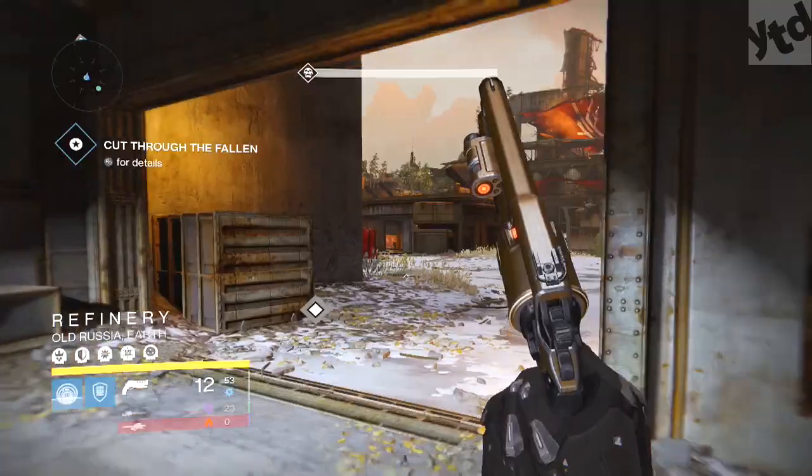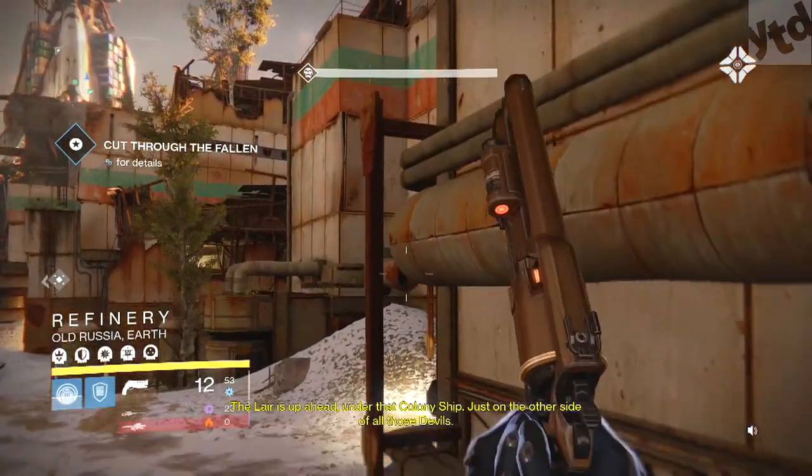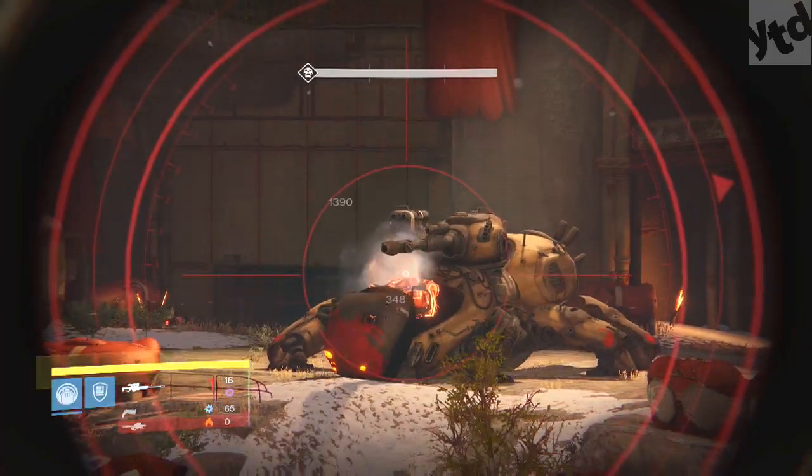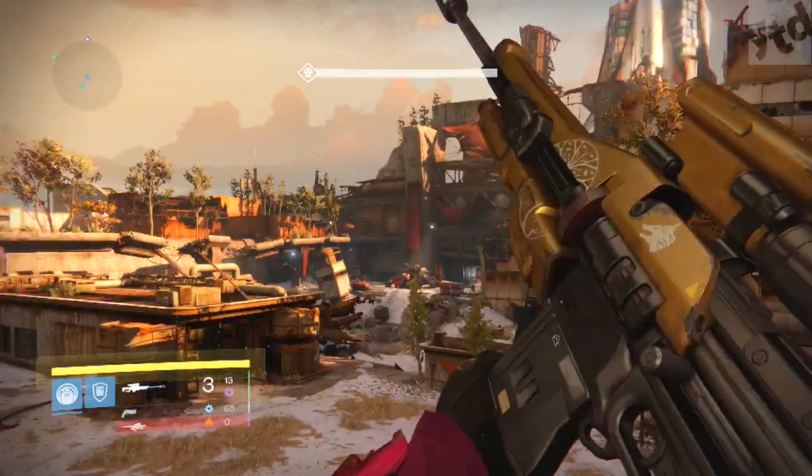Once you get past that section and you get to the tank, you can just hop up on top of this thing right here. From here you can shoot them, snipe them, rockets — whatever you want to use. He's not going to shoot you. You can just hang out up there.